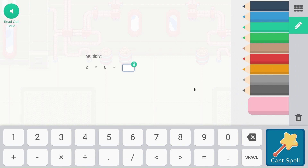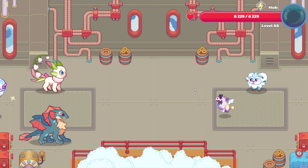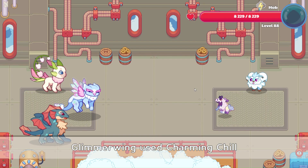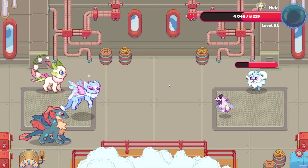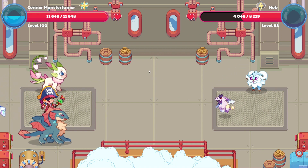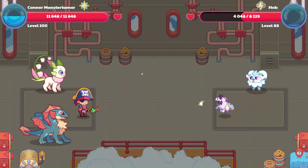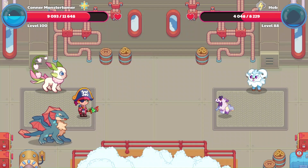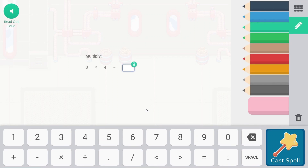We're going to start off with Charming Chill again. Two times six — that's the same as six plus six. That is 12. Charming Chill is going to hit, and that was powerful for Wic and Weak. So let's go ahead and see if we can wrap this up. It'll probably be two more hits. Looks like we have enough for our AoEs. Supernova here. Six times four — twenty-four.